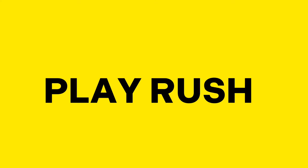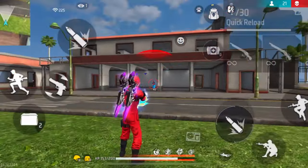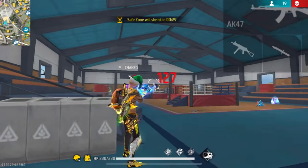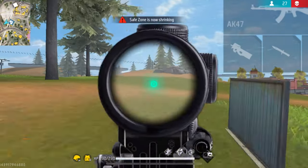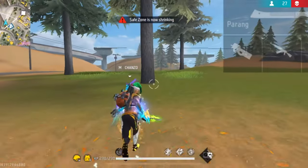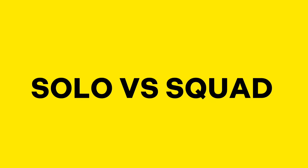After you get better at rushing in solo rank matches, move on to the second step: play rushing solo versus duo rank matches. This will teach you how to handle two enemies at once. Once you improve at that, move on to the third step — solo versus squad rank matches — where you can learn to handle multiple enemies, improve your planning skills, and sharpen your movement and reflexes.